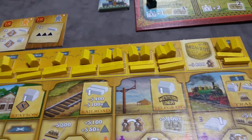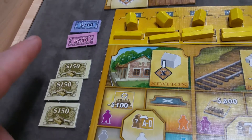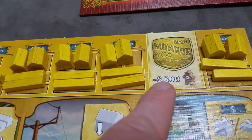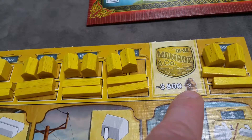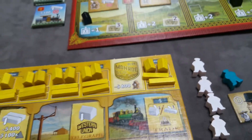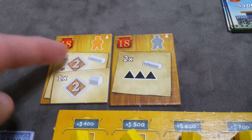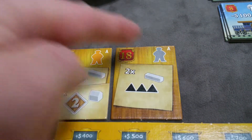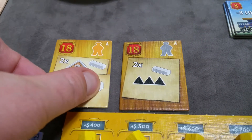A couple of bonus actions you can always take on your turn: you can exchange a Western Union share for $150, or pay $800 to get any specialized worker of your choice, immediately added to your supply. Also, at the end of any player's turn, if you've satisfied one of the milestone objectives — meaning you've promoted the colored worker and satisfied the milestone's requirements — you can turn those in.